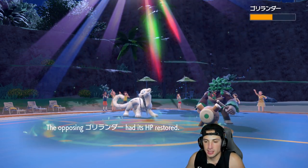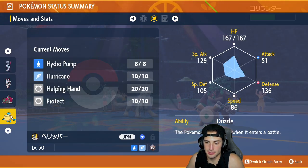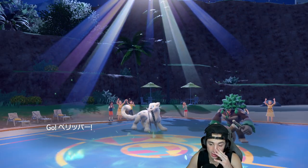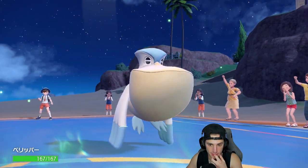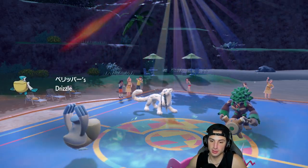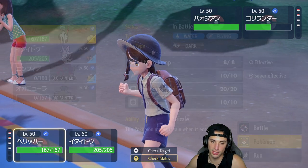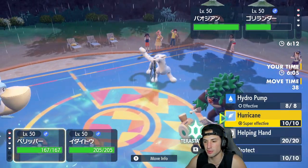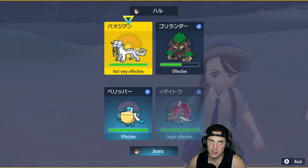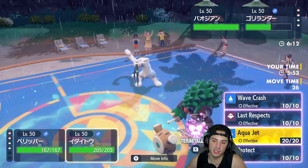Pelipper is rather slow, so I think I have to swap Basculation in over Pelipper. I'm going to go Hurricane here — we're Safety Goggles, not Focus Sash, but I'm still going to Hurricane to try to finish off Rillaboom. I need to Terastalize Basculation. Should I go Last Respects or Aqua Jet? I think Aqua Jet — it'll still do a nice chunk and if they go for Sucker Punch, my Aqua Jet comes out first and then Sucker Punch fails.